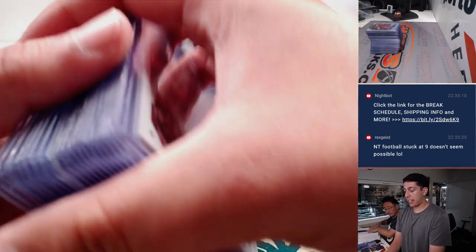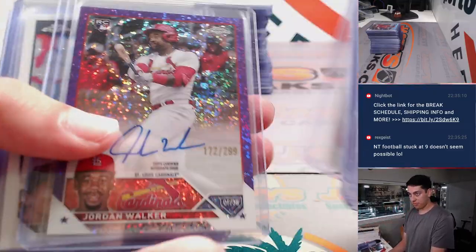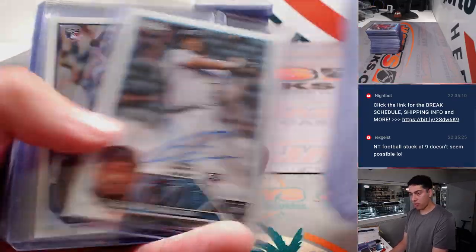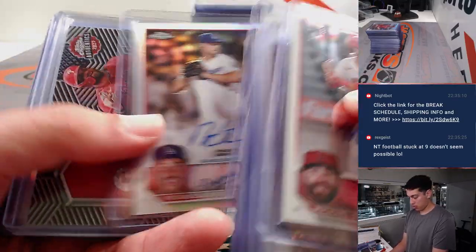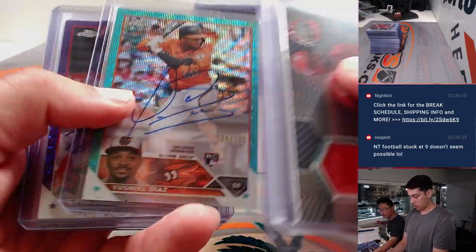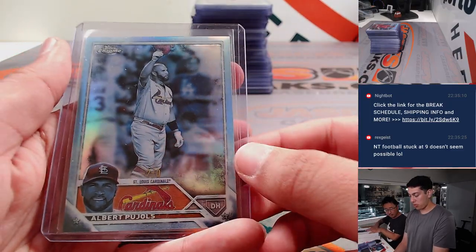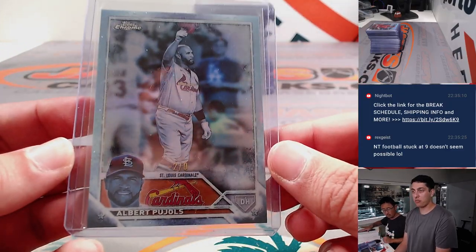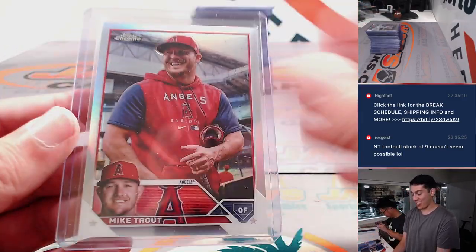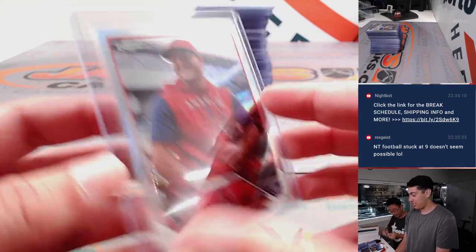Last stack here. Jordan Walker out of 299 rookie auto. Also had an Albert Pujols frozen factor negative, 2 of 0 — it's getting cold in here. Also in the same box had a Mike Trout image variation — picture of those two.